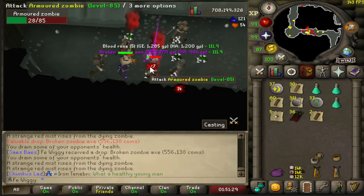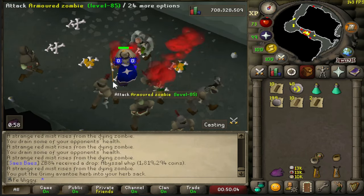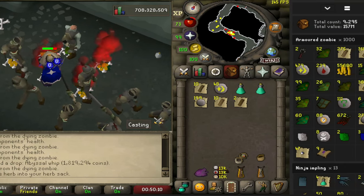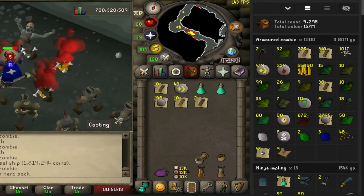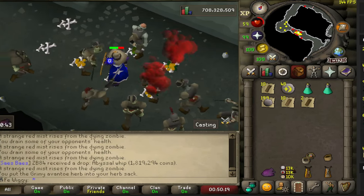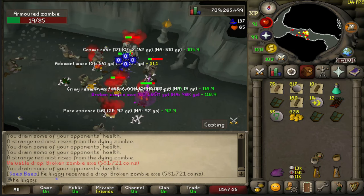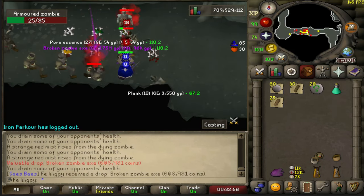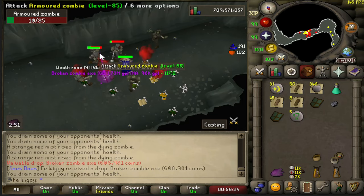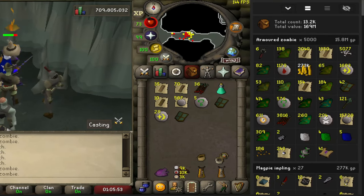Another clue drop — nice! If anyone is wondering what you can expect from 1,000 armoured zombies, it should look something similar to this, maybe not that lucky with the axes though. There are 5,000 kills so far — looking good, only 15,000 to go.